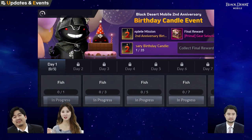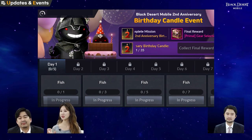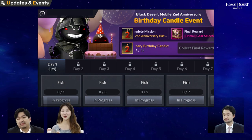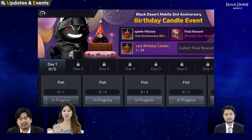Just log in to Black Desert Mobile every single day and get the list of missions you need to complete for seven whole days. You can move on to the next five missions only when you've completed the previous ones.